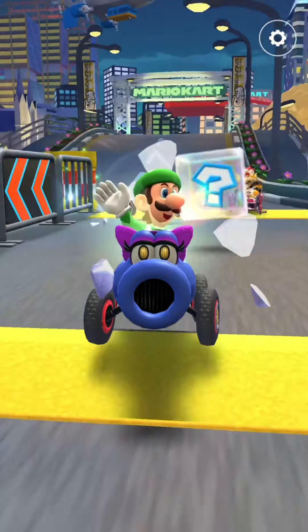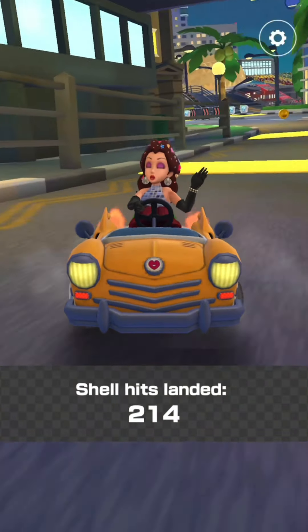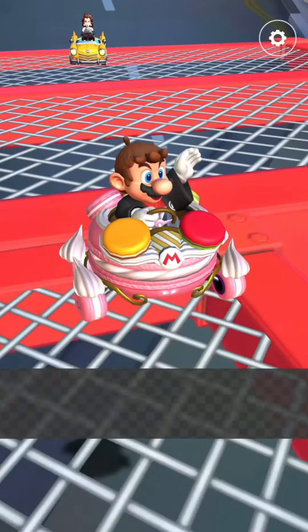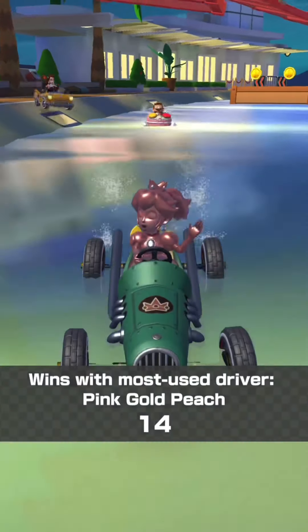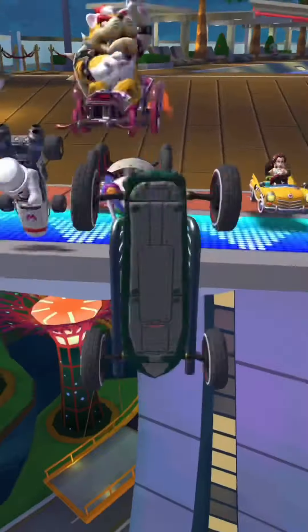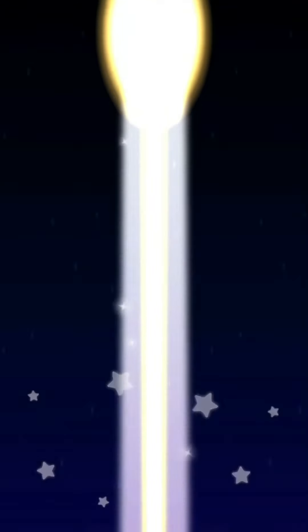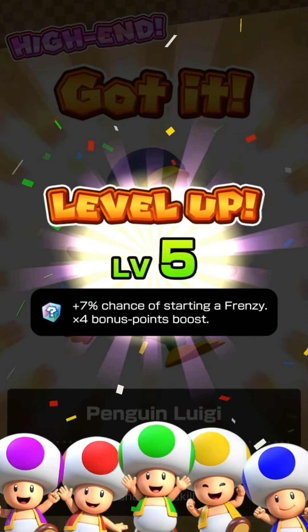Tour statistics: highest race score is 40,099. Shell hits landed: 214, which is a lot. Most first place wins and most race course played: DS Waluigi Pinball RT. Total play time: 7.1 hours. Wins with most used driver: Pink Gold Peach - that's because I was grinding DS Waluigi Pinball RT during the ranked cup last week, so most stats point to that course.